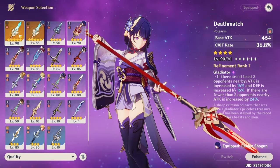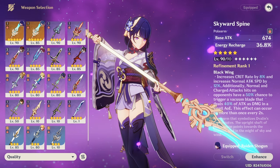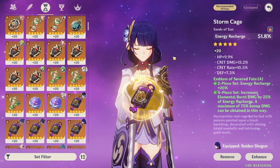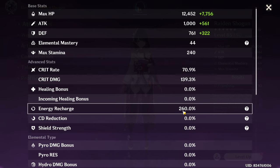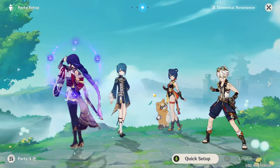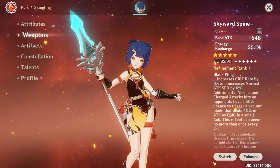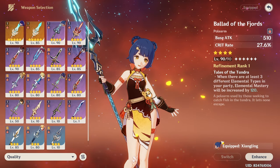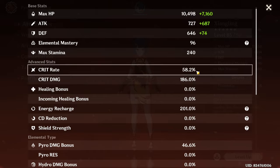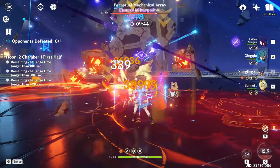When we use Xiangling with Raiden Shogun, I'll keep the energy recharge stance on Raiden Shogun with an energy recharge weapon — 260 energy recharge. I will not go lower than this; this is the sweet spot. Then on your Xiangling you can give her Dragon's Bane or a crit weapon. I'll go with the crit one, and this is what the stats look like in the end.